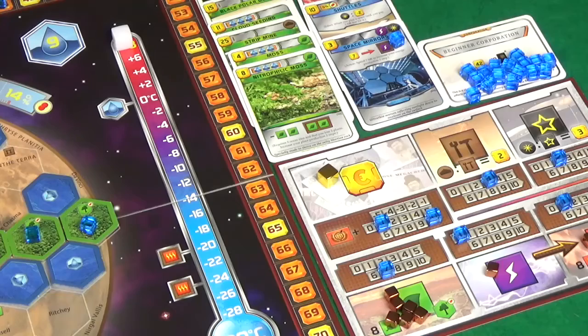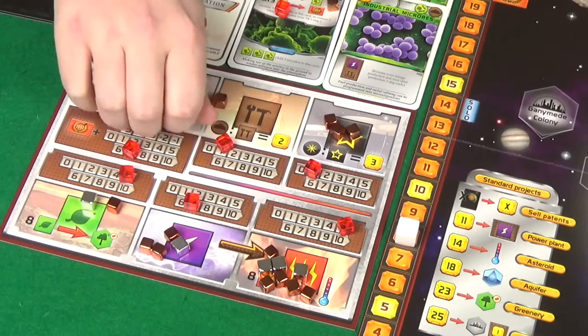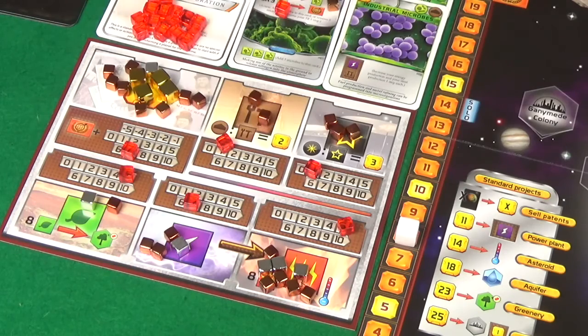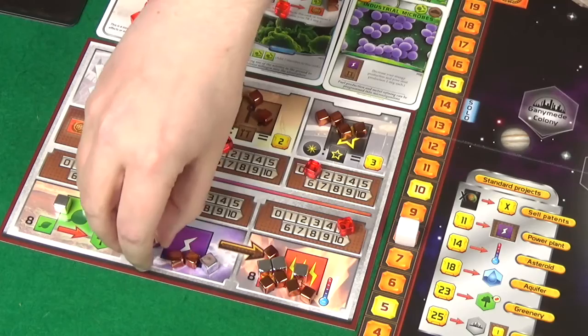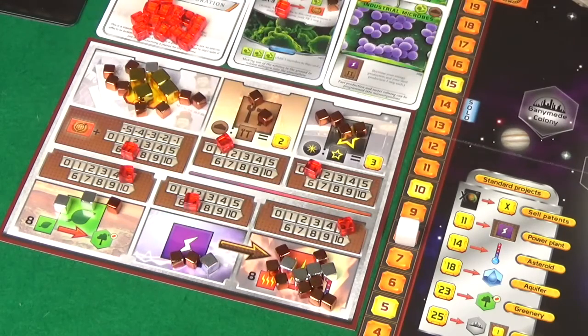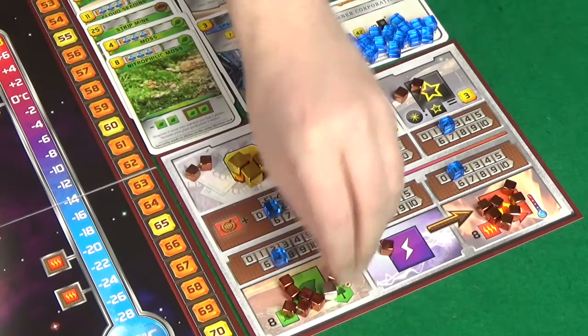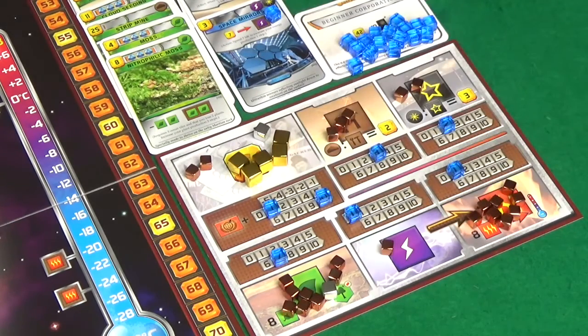Pixel's production first: she's got 44 mega credits coming in, two steel, one titanium, five plants, seven energy — move all that energy over into heat — and five heat. Then I get 55 mega credits, three steel, two titanium, seven plants, no energy and one heat. I become first player.